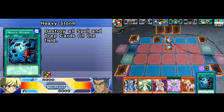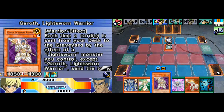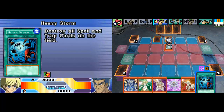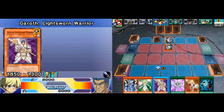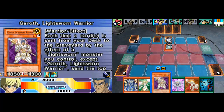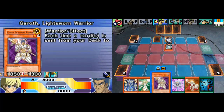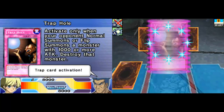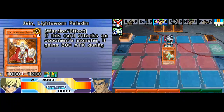Heavy Storm can be used to get rid of this entire face-down board at least. I will summon Jane in attack mode. That triggered the Trap Hole.